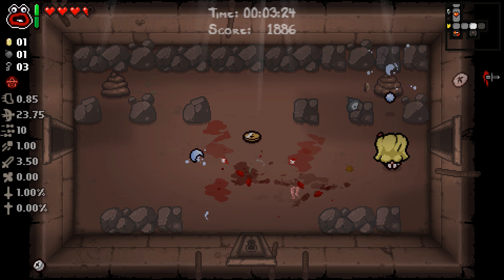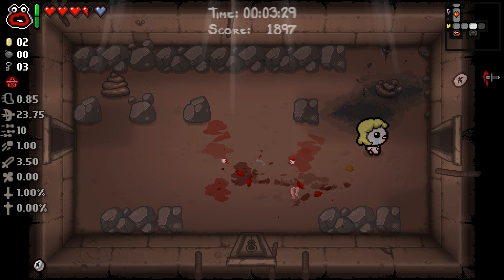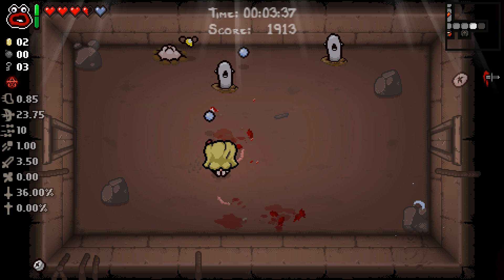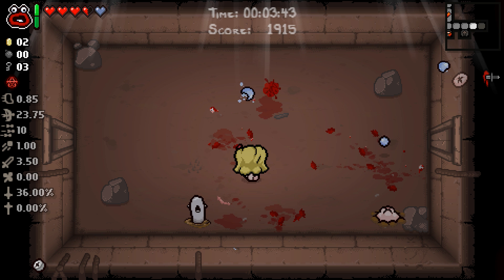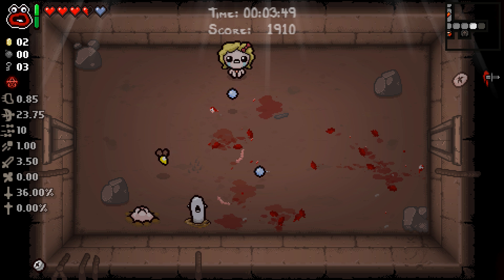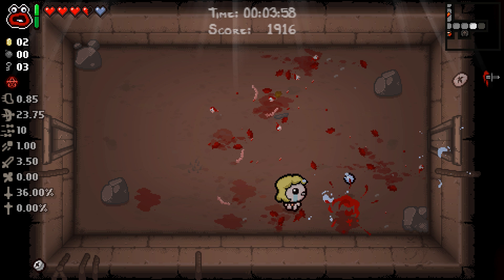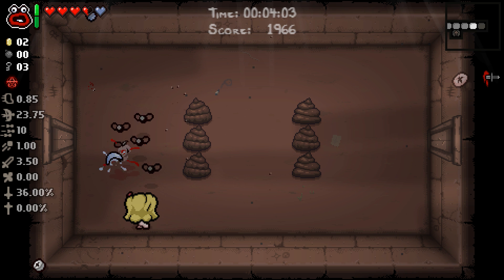Shuptewoop. There we go. And there's a tinted rock right there — we got a spirit heart out of it. I totally could have gotten away with using Shuptewoop, but I'm gonna save it for the boss. It's basically like a one-time use Brimstone — not quite as good, but it does scale with your damage, and I believe it gains the effects of your tears, so it synergizes with a lot of cool stuff. The two-room charge is pretty good. If we can get a Nine Volt and make it every-room, that would be even better.